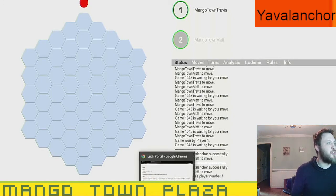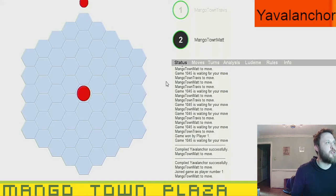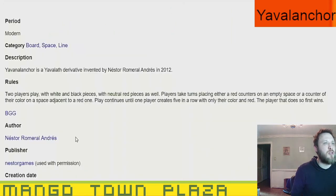Do you need the rules again? Players play with white and black pieces with neutral red pieces as well. Players take turns placing either a red counter on an empty space, or a counter of their color on a space adjacent to a red one. Play continues until one player creates five in a row of only their color and red — so red counts as your color in the five in a row.